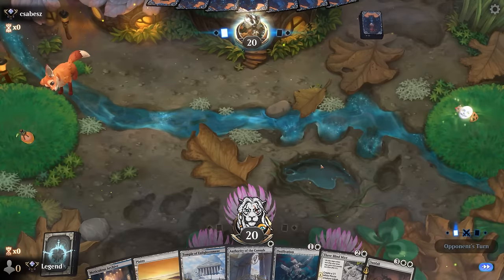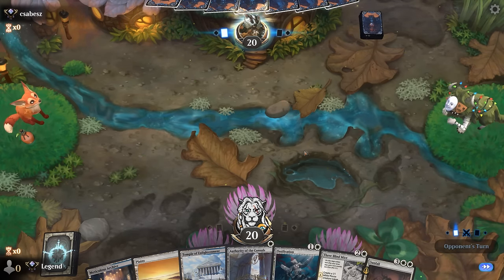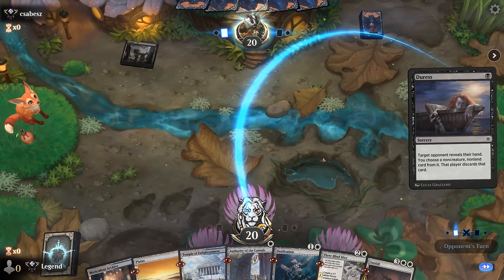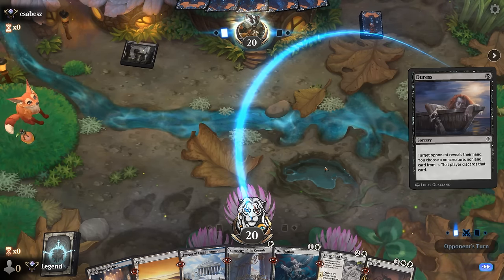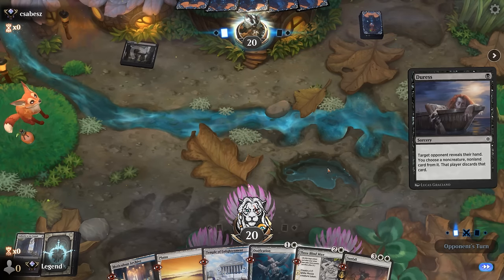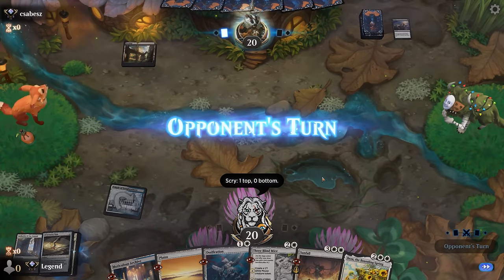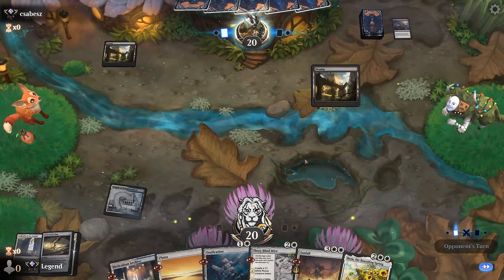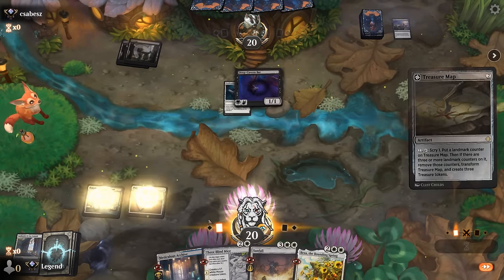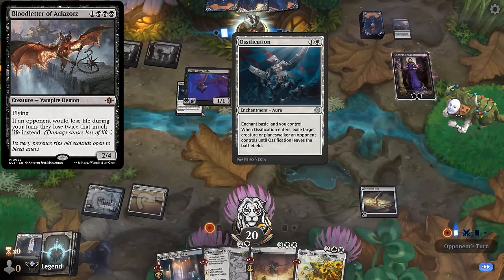Game three, we're on the draw. Hand seems fine — good tools against various aggro decks, just waiting for Replication to combine with Three Blind Mice. Opponent has a turn one Swamp into Duress — not what we love to see. Authority isn't super important in this matchup; they'll probably take Ossification, unless they have a second discard spell and take Authority first. We're hoping to find some two-mana artifacts. They actually take Authority. Treasure Map will do. Deep Cavern Bat takes Ossification — that makes sense.